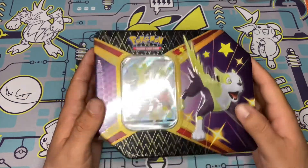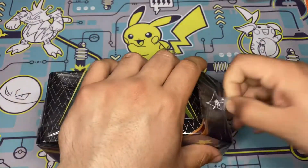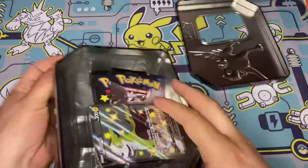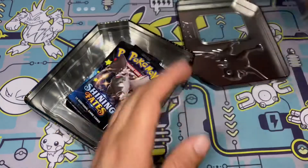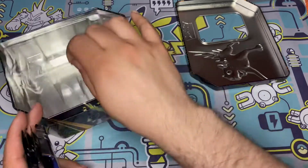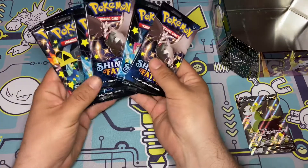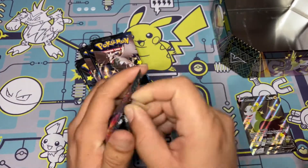Hey YouTube, Ola Raichu! Today we got a Shining Fates 10-pack tin, so let's just jump right into it. Let's start opening some packs and see if we can get anything good — any Charizard, any gold card. Okay, which one do you want to open first? The Charizard pack — our only Charizard pack. Let's see what we can get.